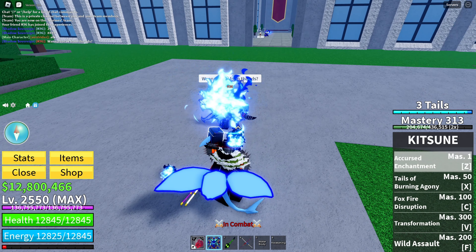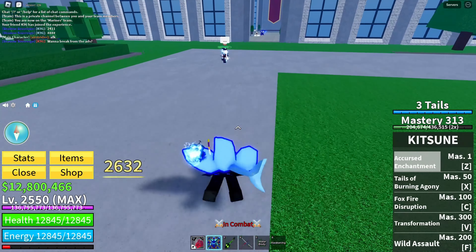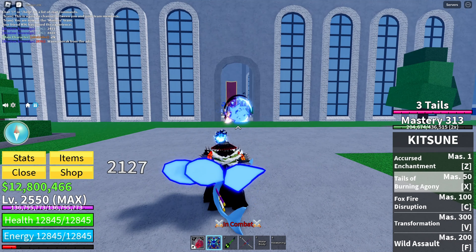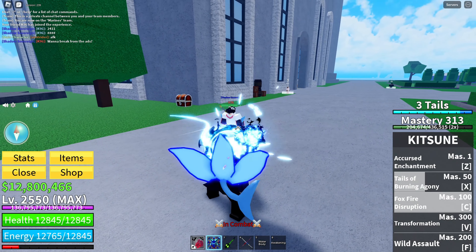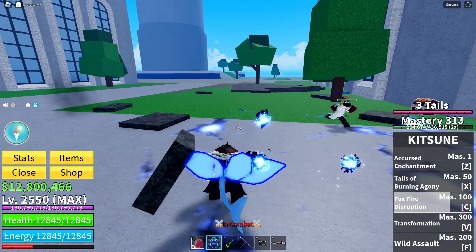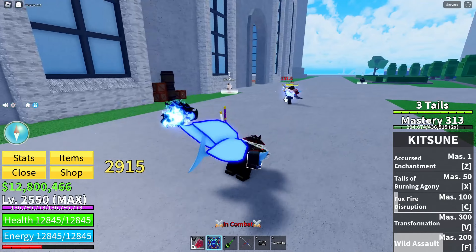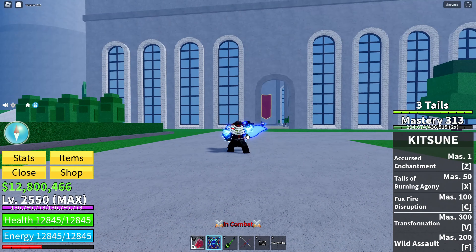The first mastery move is Cursed Enchantment — this is like sick. It takes a while to load, and it does a total of 2,632 damage, which is pretty sick. Then at 50 mastery, Tails of Burning Agony — the X move — it spins you around, takes a little longer, kind of like a Rust Sink. Foxfire Disruption does a lot of damage, kind of like a magma effect. The Wind Assault kind of looks like the Leopard or Mammoth fruit.